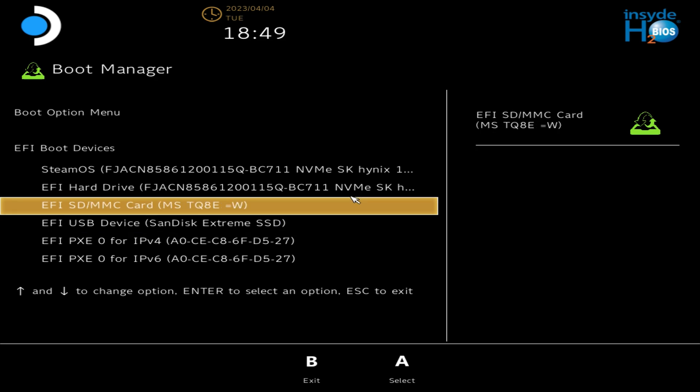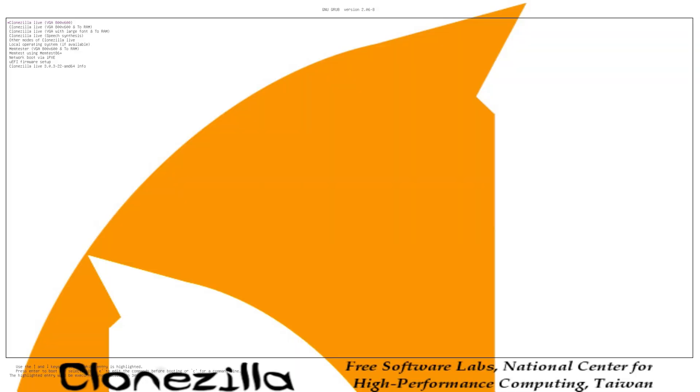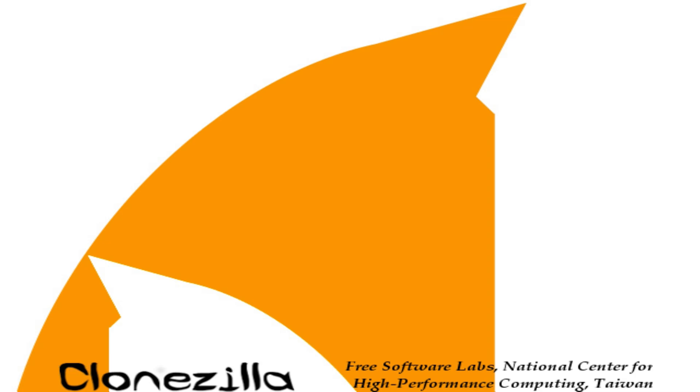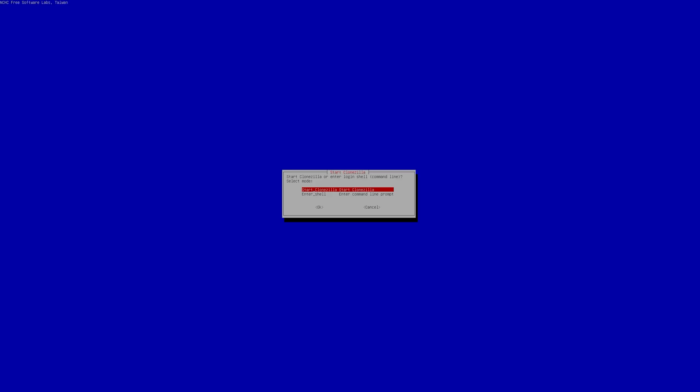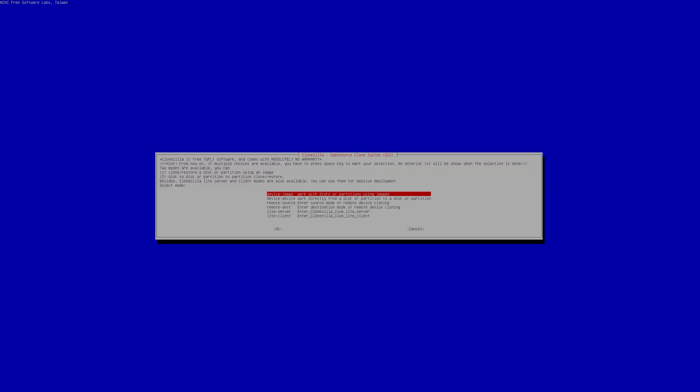Select the SD card to launch the Clonezilla software. Our Steam Deck SSD is 1TB and our external SSD is 2TB, so we have plenty of room. At the first screen press Enter, then choose your language — we'll use English — and keep the keyboard layout at default. Then tell it to Start Clonezilla and press Enter. Here we choose 'Device Image' — work with disks or partitions using images. You can also clone device to device or to a server, but for this example we'll create an image.